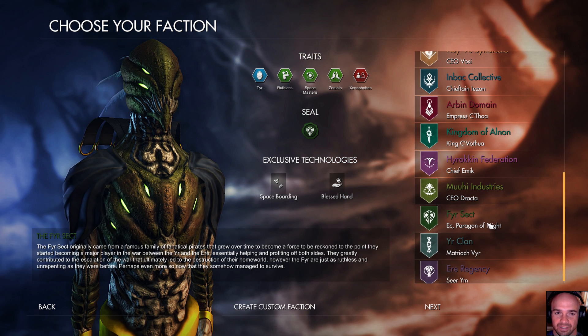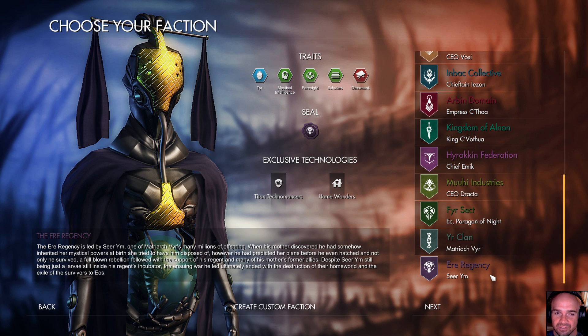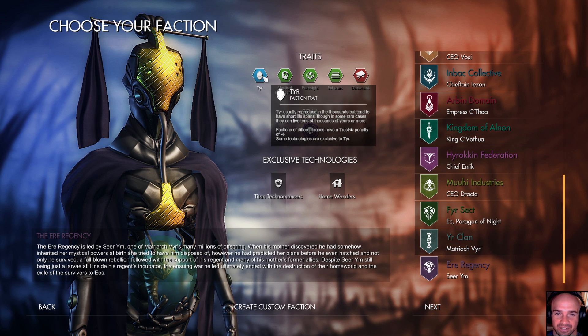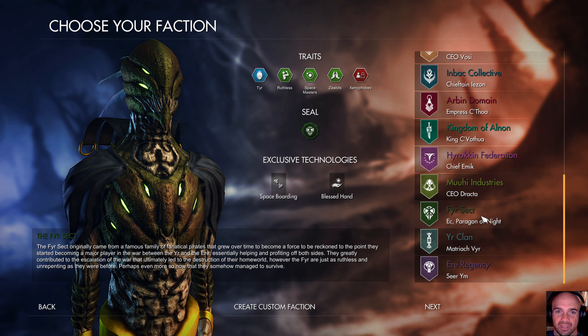So let's go and take a look at this new race. I think there are three new factions — all of the Tier, I believe. Those are the new aliens here and we'll play as one of them.